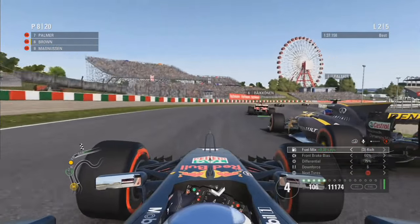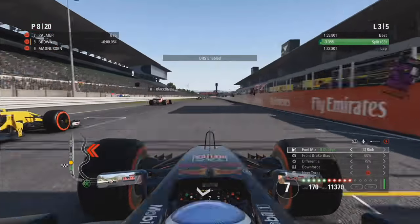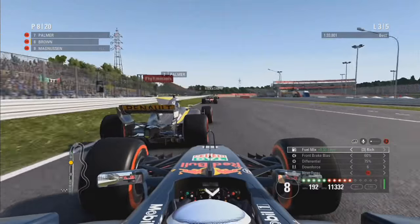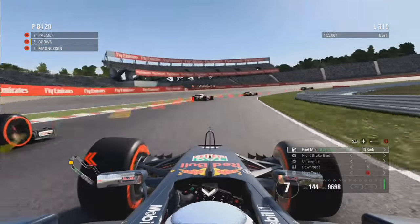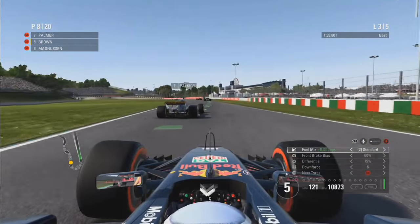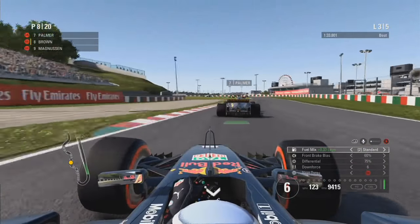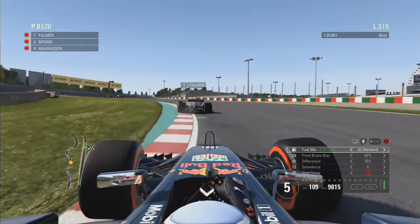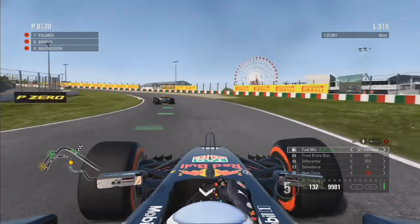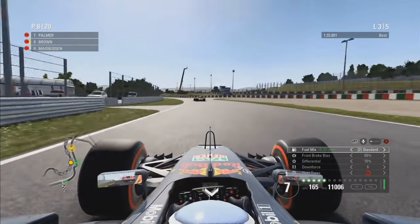The Ferrari gets ahead of the Renault and we try to do the same, following suit down the straight. We nearly bang wheels — actual contact there — entering the first corner to overtake. But we both go wide into the corner and Julian Palmer takes the position back. We follow him through the S-bends but can't really get near him; he's actually getting away from us, which is not good at all in a Red Bull.